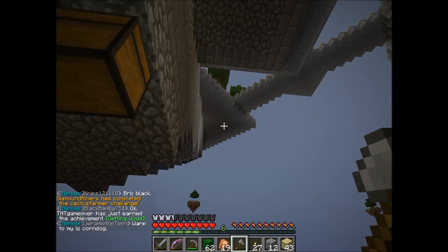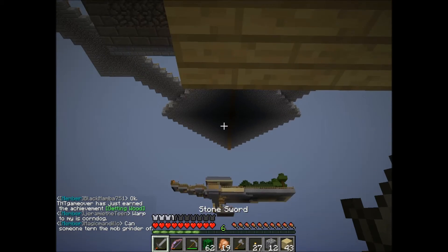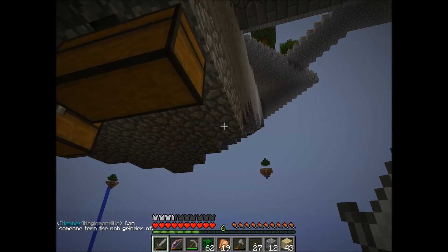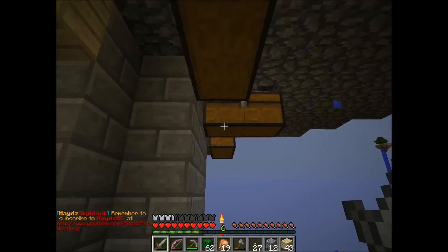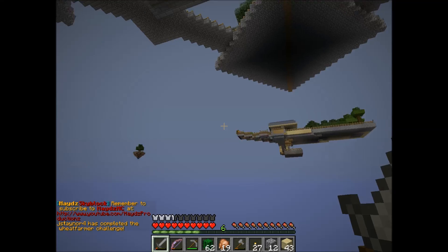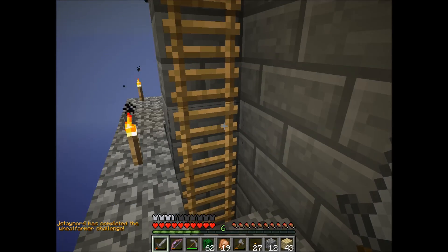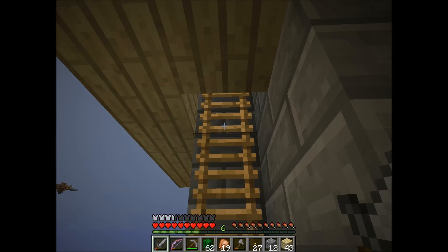That's three of the four branches complete. I'll go ahead and do this last branch off camera. So when we come back in episode three, that whole thing will be done — we'll have the cactus farm flowing, literally. And we should have the money to get some iron and start some other projects. Alright guys, well this has been episode two. I'll talk at you later.